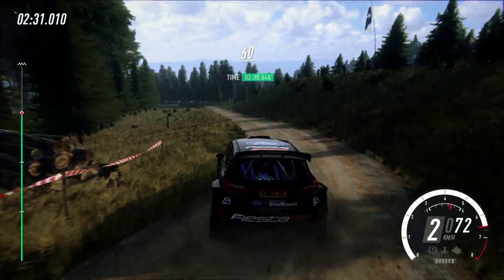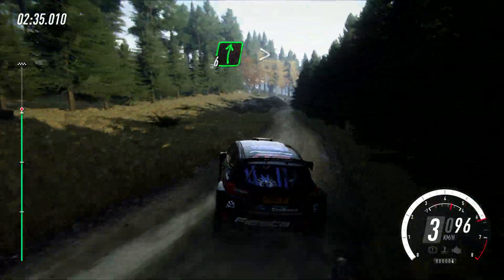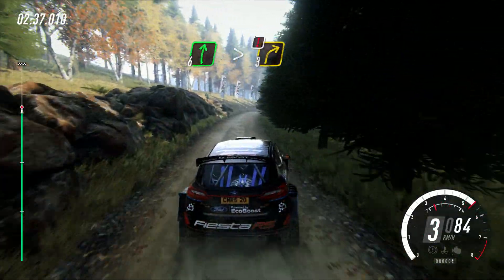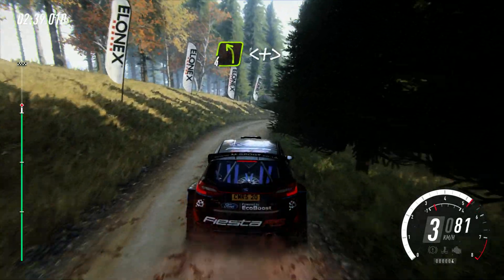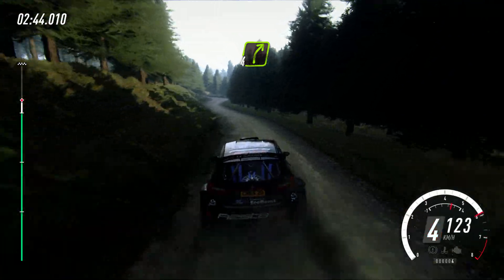60 downhill. 3 left long into 6 right, extra long, caution, tightens 3. And 4 left long, opens and tightens. Into 4 right, keep right of a junction.